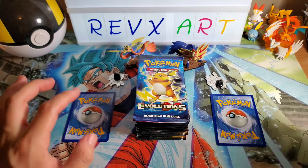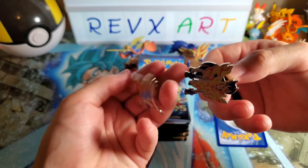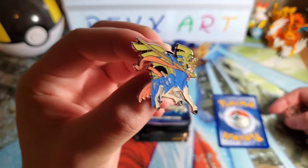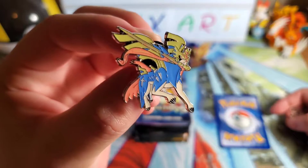And then, before I show you guys the cards, there are also going to be these two pins right here. The Zacian pin, right there, with this little swordy — looking a little fly. Let me know if you like this one.